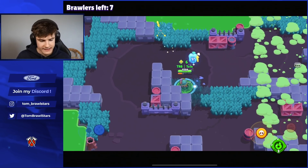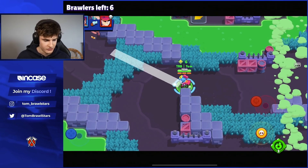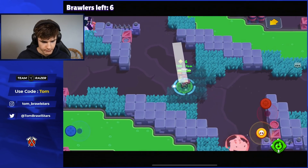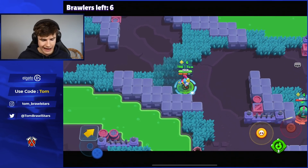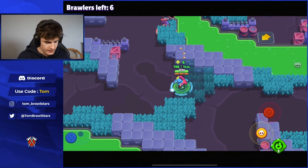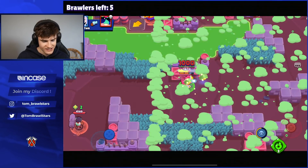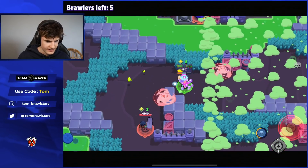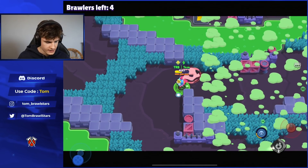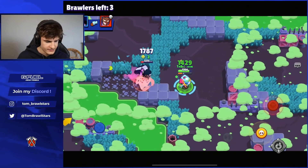Turns out there's actually a Darryl that just rolled back and forth there. Shelly is going to be in mid — there could be someone right next to me, gotta be careful. Buzz is super weak, Shelly is here as well. Haven't really had a chance to use this gadget. Buzz in the top left — he actually stuns me, so we get stunned back. We do have our gadget selected which is going to heal us up nicely. That's going to be another super. Need to pop our gadget — that's going to heal us up.